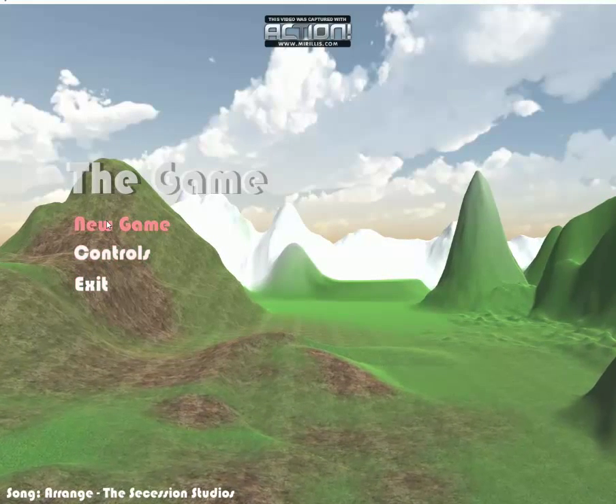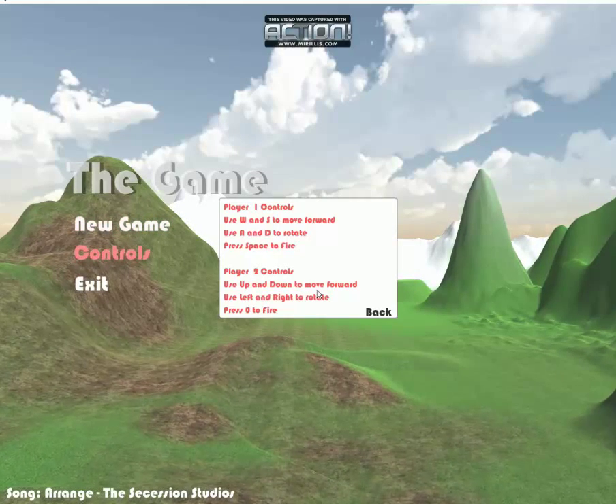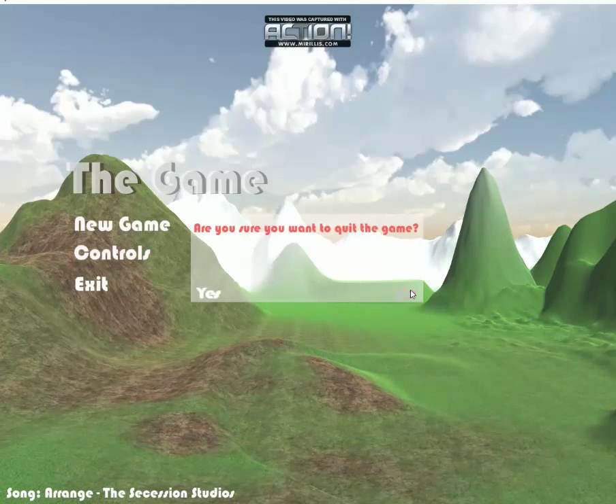You have three options to choose from. New Game starts a brand new game with two players, Controls displays the controls for each player, and Exit just exits out of the game.